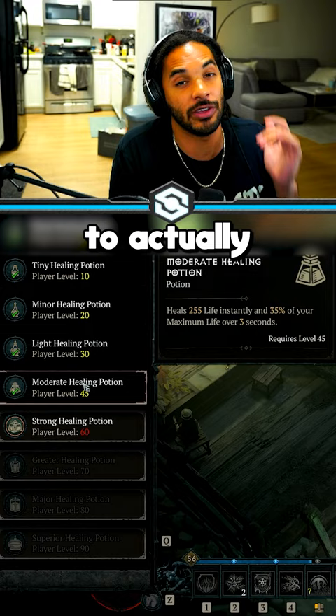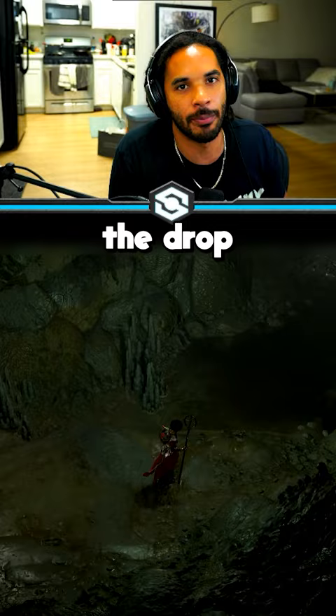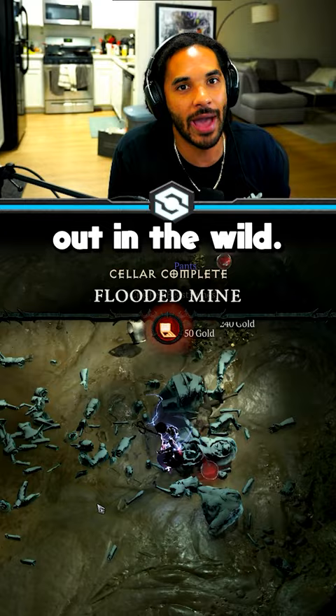Head to literally any cellar in the game. I'm using the flooded mine right here because it takes me seconds to clear. Go in, clear the event, and the final chest will give you what you're looking for — those very rare crushed beast bones, which can be crazy rare to try to farm out in the wild.